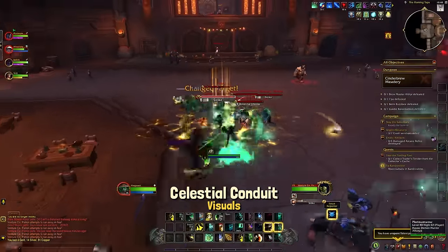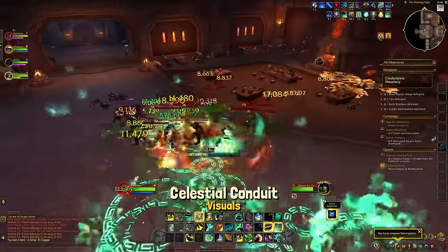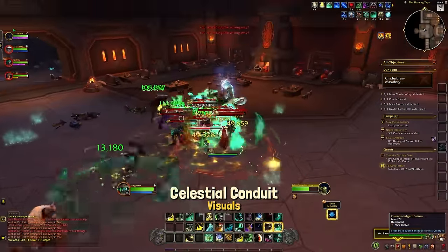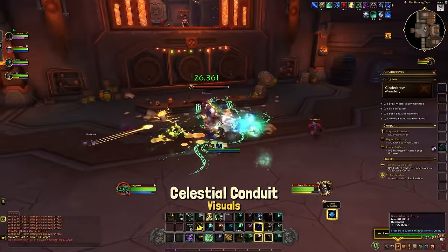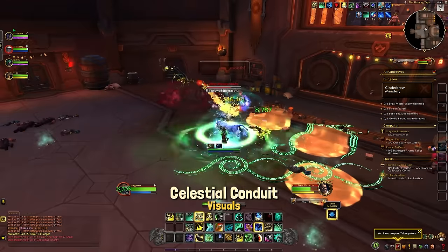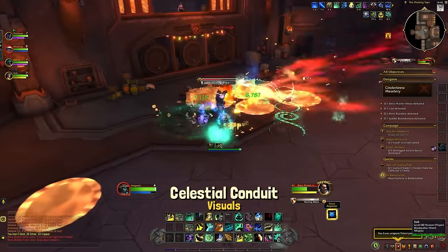Yulon's Knowledge now increases Rushing Jade Wind's duration to 15 seconds — it was 10 — and Jade Sanctuary now lingers for 8 seconds after Celestial Conduit ends. There have been some visual changes as well. I do have a little bit of footage so you can see what the active ability looks like, and CDR-wise how fast things kind of cool down.